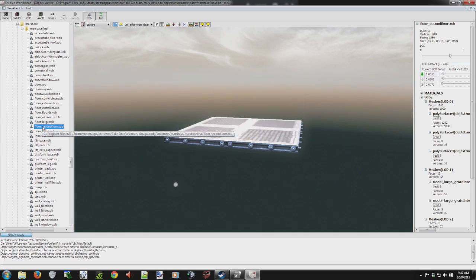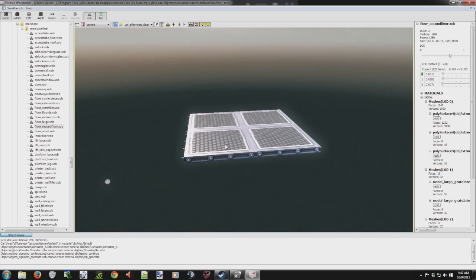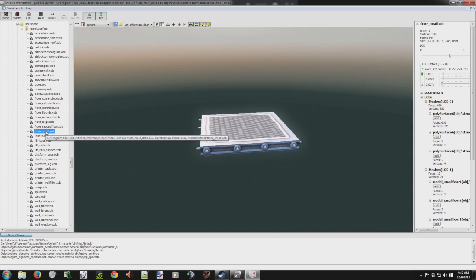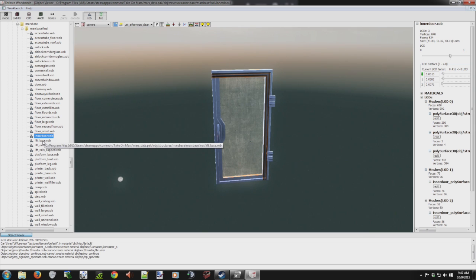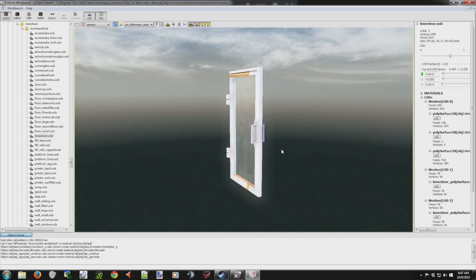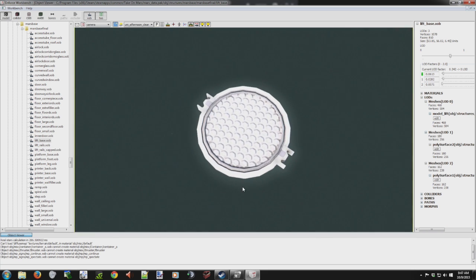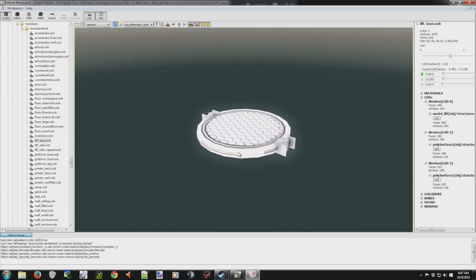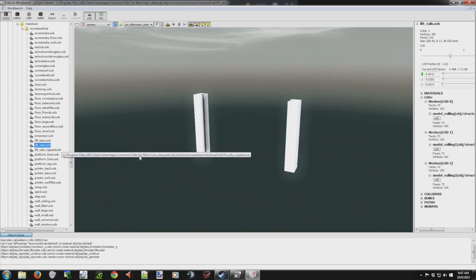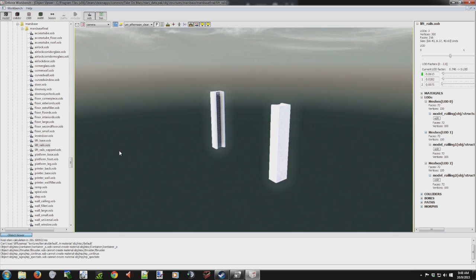We've got a second floor — it's called 'floor second floor,' which is kind of weird. Interior door — now these are cool, we need to get these. I know they're working on it. Oh, this one's got two rails on it for a lift. Yeah man, I can't wait.